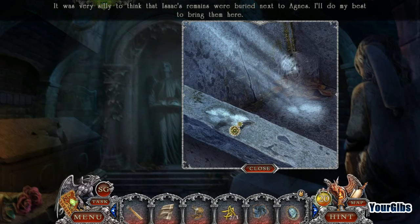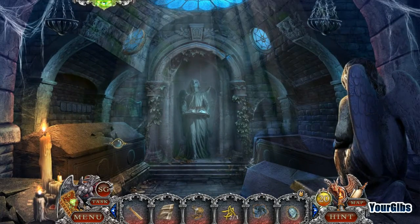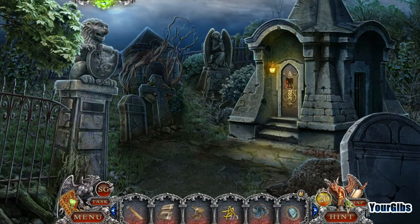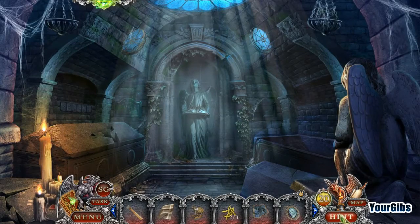It was very silly to think that Isaac's remains were buried next to Agnes — I'll do my best to bring them here, just for their final resting place, I guess. That's the idea. Great hint.